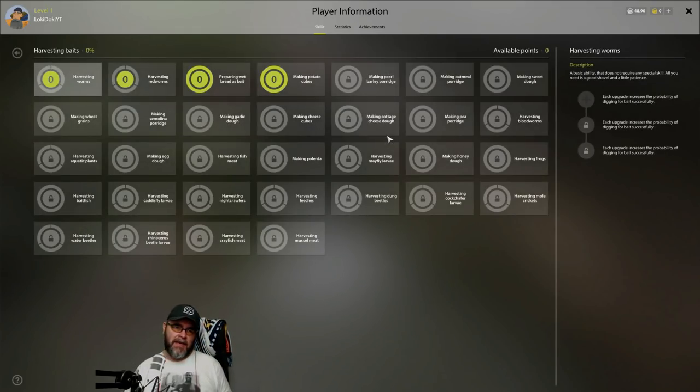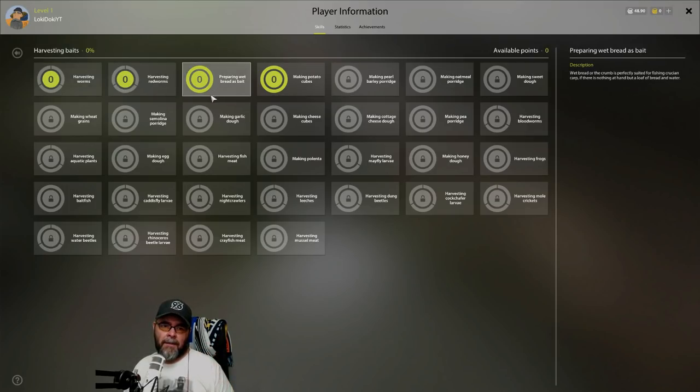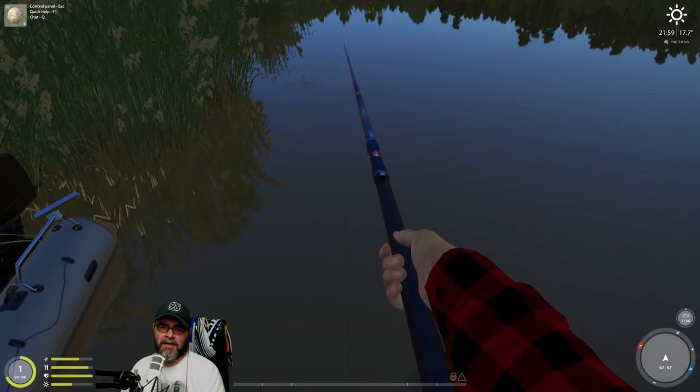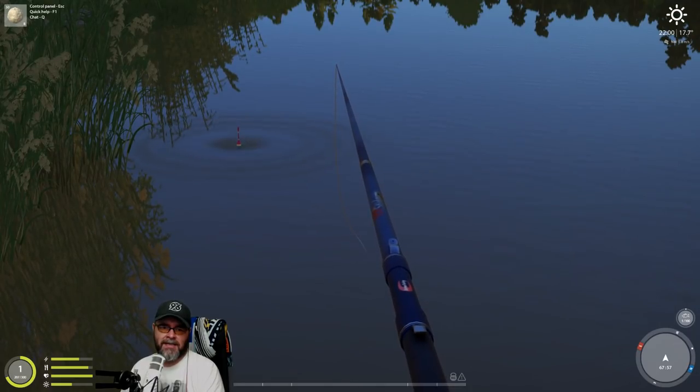Then we have harvesting baits - this is a really good skill and you want to be leveling it up all the time. You need to buy a spade, and that allows you to dig for worms. The bonus is you get free bait. It also lets you make wet bread as bait, potato cubes, pea porridge, and processed peas. You can buy loaves of bread and use this skill to make wet bread, potatoes into potato cubes. Free bait early on is really good.